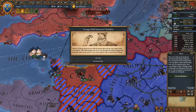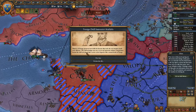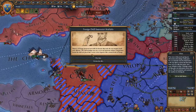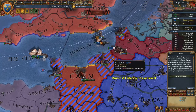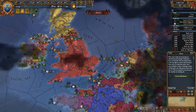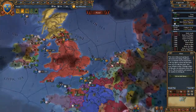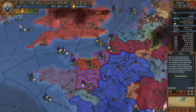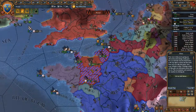Foreign drill instructor available: Maurice of Orange pioneered new drills for firearms that made the new weapons much more effective. This technique was not a secret and numerous military entrepreneurs placed their service at the disposal of the crowned heads of Europe. I'll hire him. I'm pretty sure this is not the same Maurice of Orange who led the Dutch during their war of independence against Spain — he was born over a century later, around 1446. So this is a different guy.